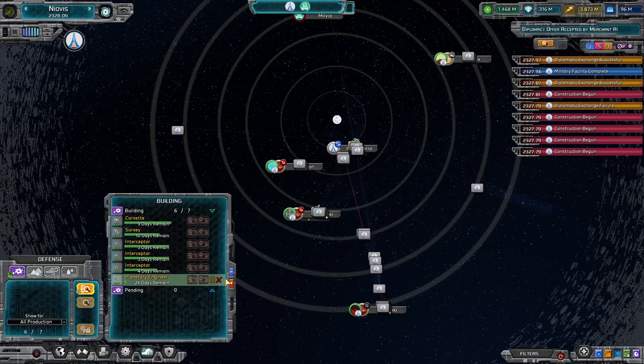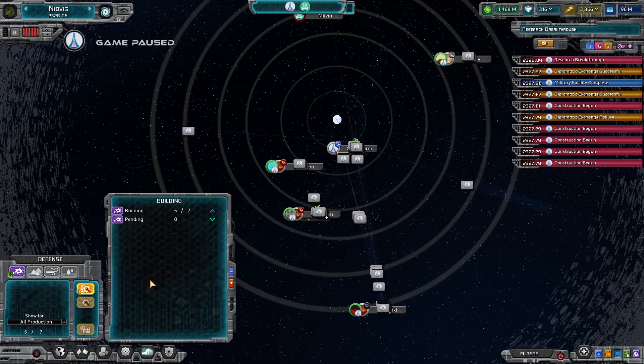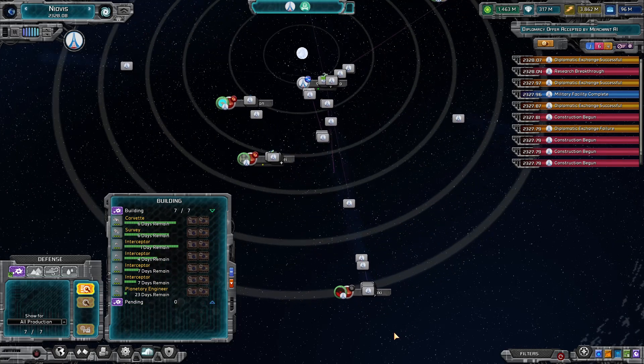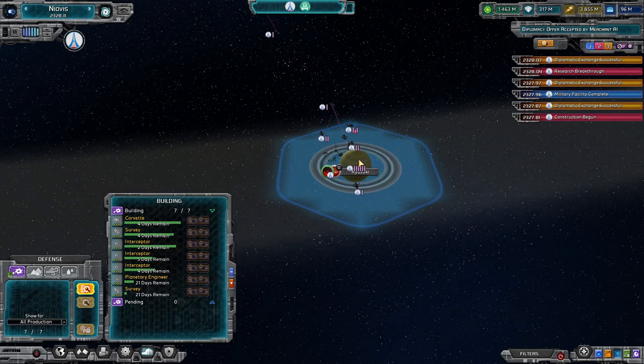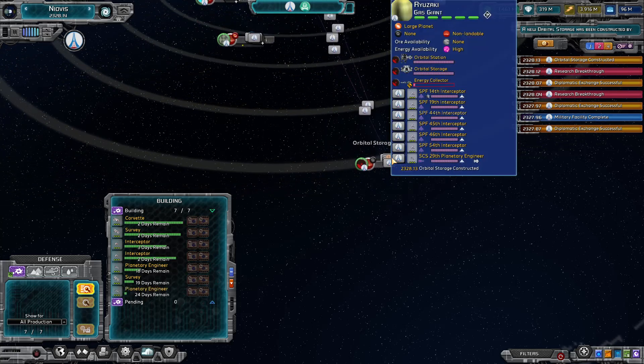Stop making engineers, buddy. Oh my God, stop it. Let's make something else ourselves. Well, nothing at the moment is really what we need. Okay fine — you can just make some planetary engineers out of here. I'll scrap them later if I don't need them.